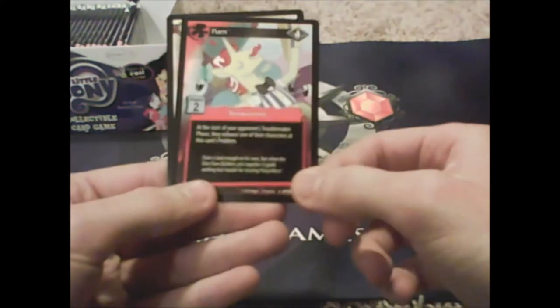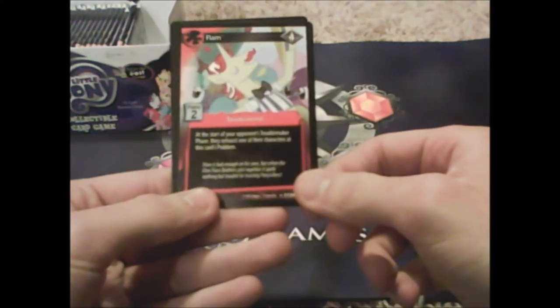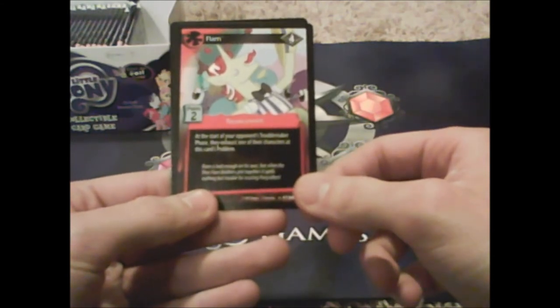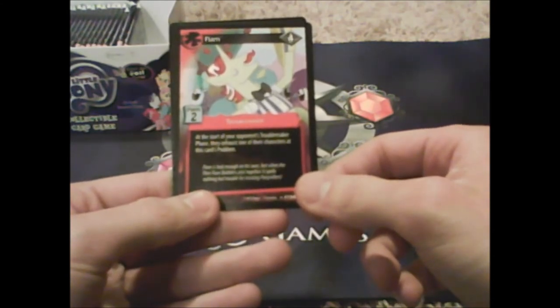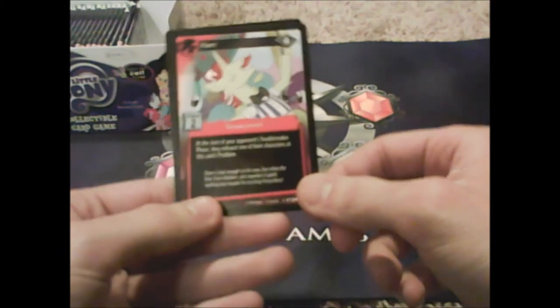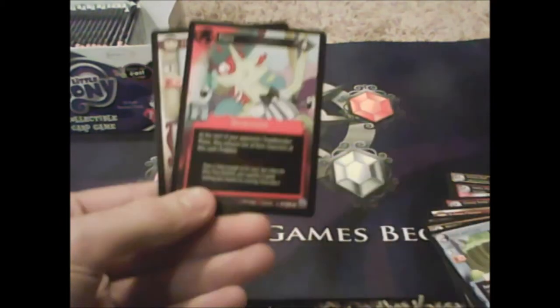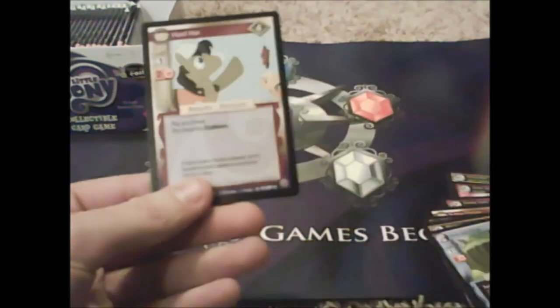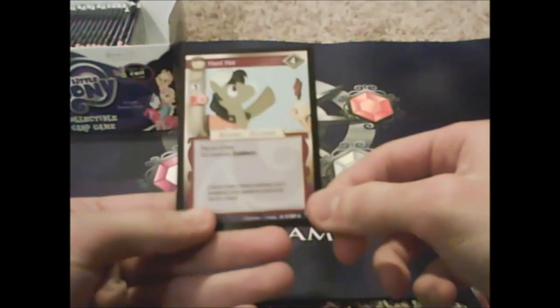Flam — I've seen Flim but not Flam! What does Flam do? 'Start your troublemaker phase, they exhaust one of their characters at this card's problem' — so it has the same effect as one of the Parisprites, that's cool. Hard Hat, pretty good.